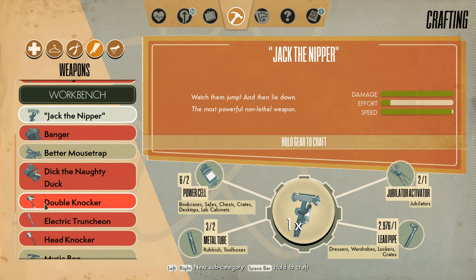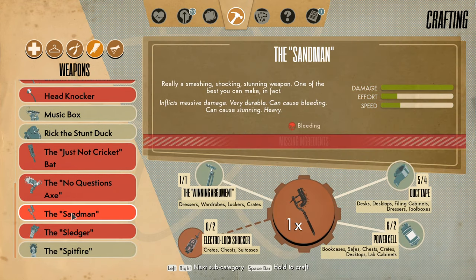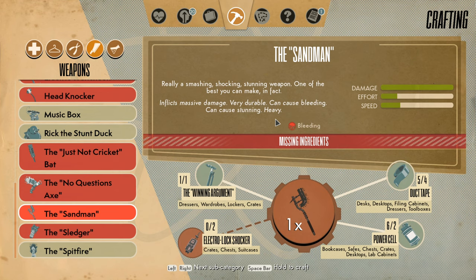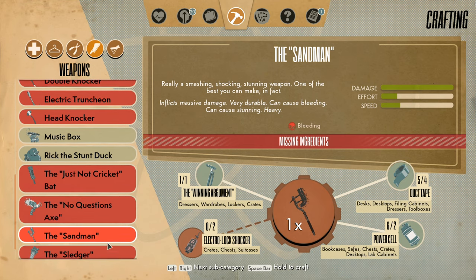Let me figure out if I want that over other things. Like, how much do I want this versus, say, this? This thing has way less speed and requires a bit more effort. It inflicts massive damage, is very durable, can cause bleeding and stunning — heavy. The other inflicts burning damage and is durable. Okay, the Sandman definitely sounds better. It doesn't look as cool as the Spitfire, but it sounds really good. This could be one of those things that I actually do need the better workbench for, but I can't tell until I have all the missing ingredients.